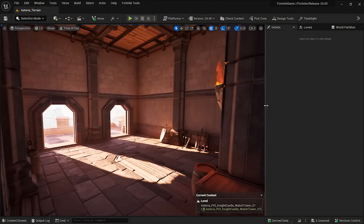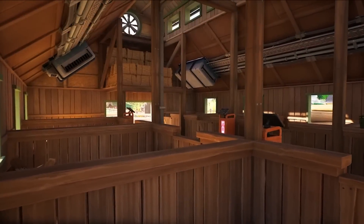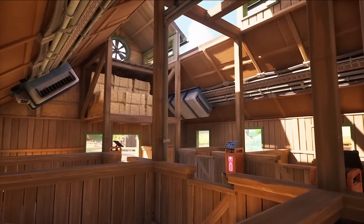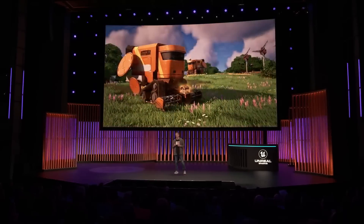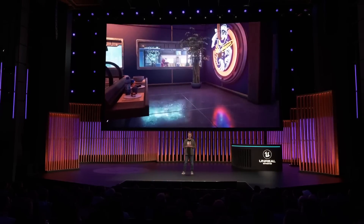It updates global illumination in real time as the environment changes. Early in Chapter 4 development, we captured a video of Lumen enabled in a Fortnite test build, and the player in the video destroyed a wall and light just came flooding into the room. And honestly, it was pretty stunning. It brought new life to the environment and the realistic bounce light worked great with Fortnite's vibrant style.